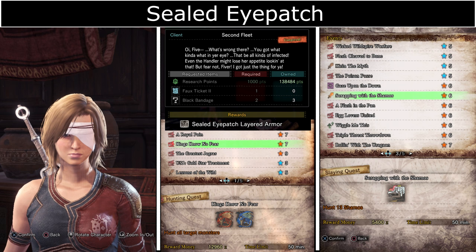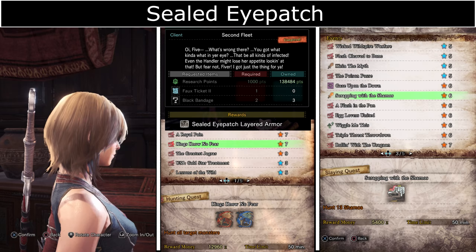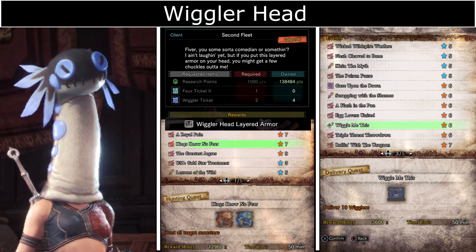Sealed Eye Patch requires Full Ticket 2s which you get from the event quest King's No Fear, and Black Bandages from the event quest Scraping with the Shamos. Wiggler Head requires Full Ticket 2s from the event quest King's No Fear as well as Wiggler tickets from the event quest Wiggle Me This.